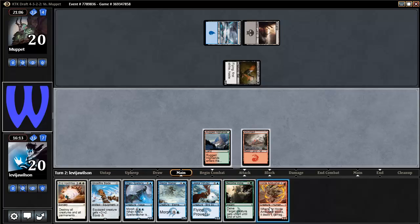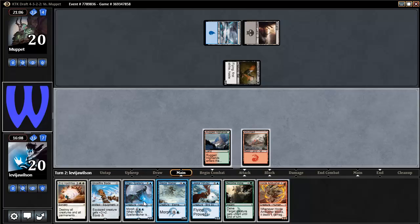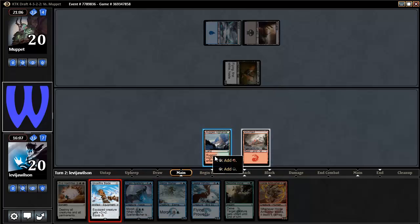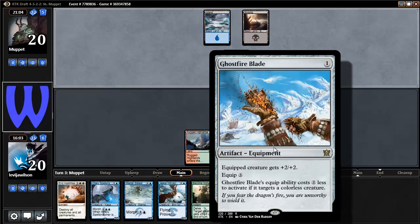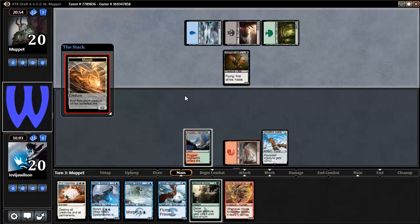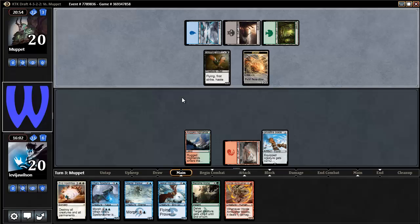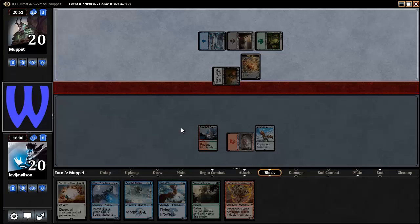I don't have any other red cards in my hand. I could play him, get in there for 2. We're just going to get him out there. I'll get his own morph, maybe. I'll attack first — morph first, attack second. I only have 1 mana, so that's nothing too crazy here. I've got to draw land.